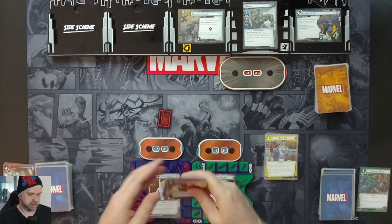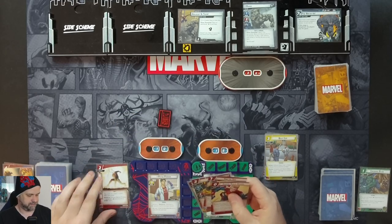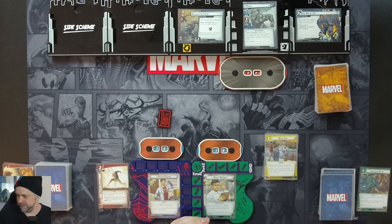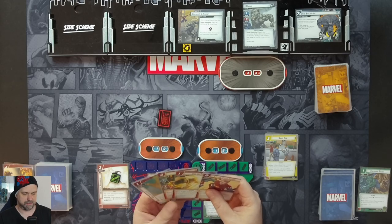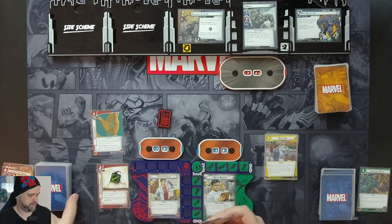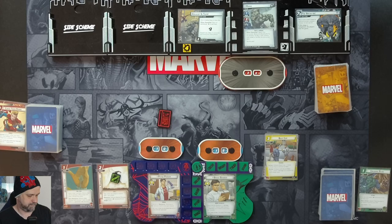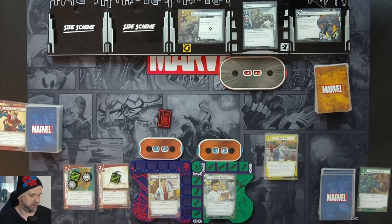Peter Parker is first player. We use our Power of Aggression for two resources to put in Martial Prowess, which can be played under any player's control, max one per player. We can exhaust Martial Prowess to generate a physical resource for an attack event. We then spend one resource to put in a Web Shooter. The Web Shooter uses three Web Counters — we can exhaust it and remove one Web Counter to generate a wild resource.